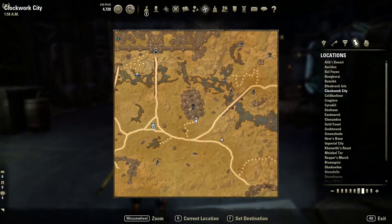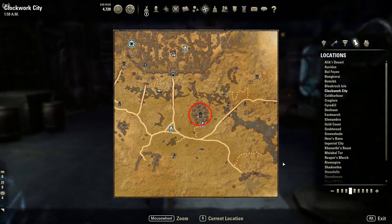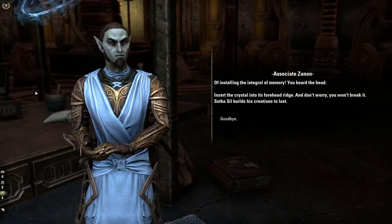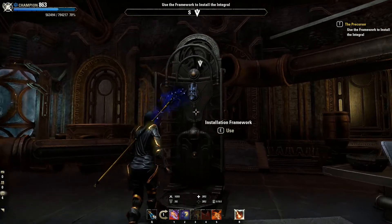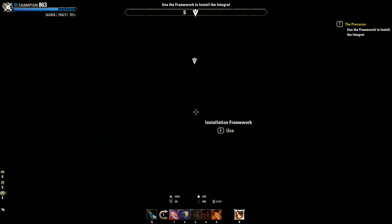W tym celu wyśle nas do miejsca o nazwie Memonic Planisphere, w którym owa część się znajduje. Tu już zdobędziemy potrzebną część, wracamy do Zenka i uruchamiamy głowę Precursora, aby z nią pogadać. Po rozmowie oddajemy quest i tutaj tak naprawdę zaczynamy naszą przygodę z dwemerskimi ruinami w celu zdobycia zagubionych części potrzebnych do złożenia Precursora.